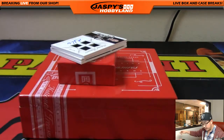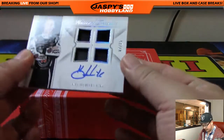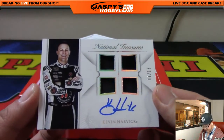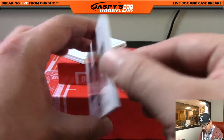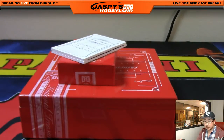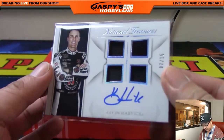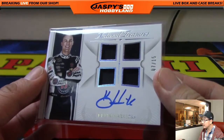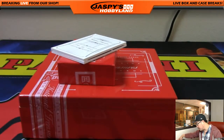Another Kevin Harvick coming up. This one's out of 15, quad relic and autograph. Seven out of 15. Who has number seven? That would be John Perkins with number seven — quad relic on-card auto, Kevin Harvick, Stuart Haas Racing. Seven out of 15 for John Perkins.